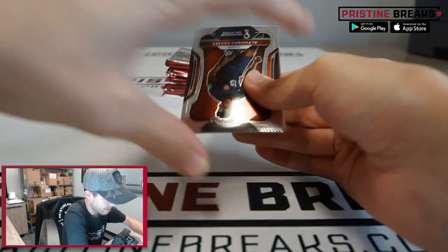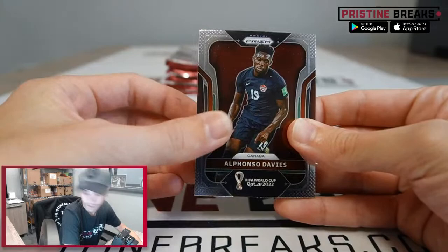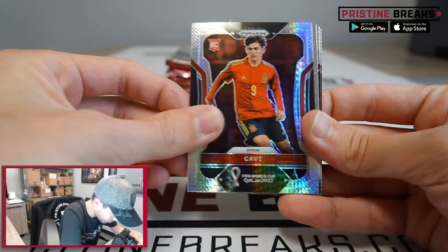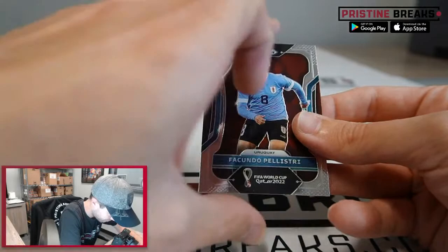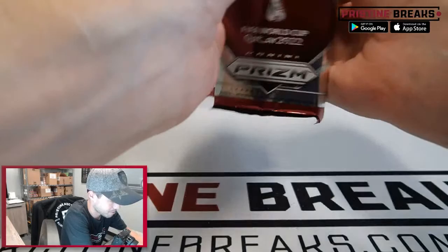Forgive me in advance on the names because I am awful at them. Here we go: Alphonso Davies, Julian Alvarez, Luka Sucic, Karim Adeyemi, Heechan Wang, Aisa Laduni, Gavi rookie, Youri Tielemans, Achraf Hakimi, Joel Campbell, Aymeric Laporte, and Facundo Pellistri. That guy's name always gives me trouble.